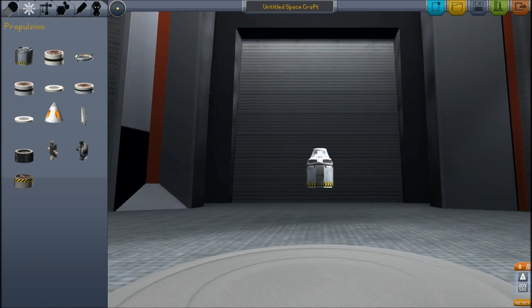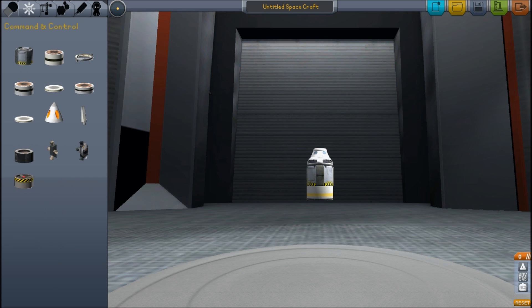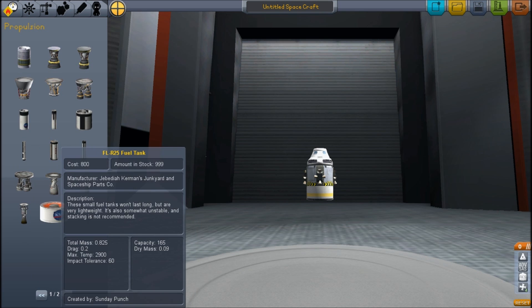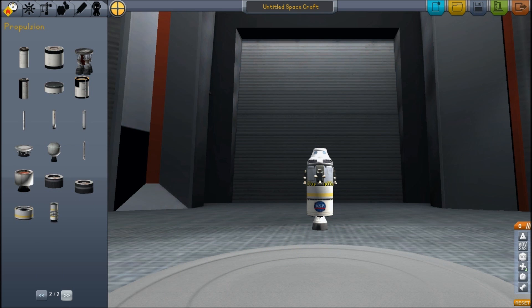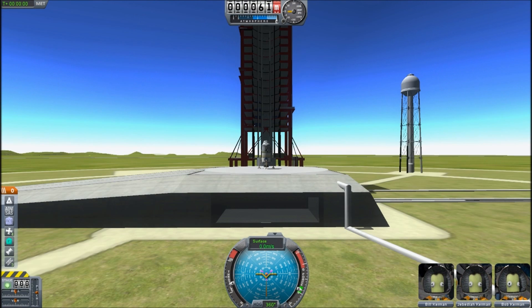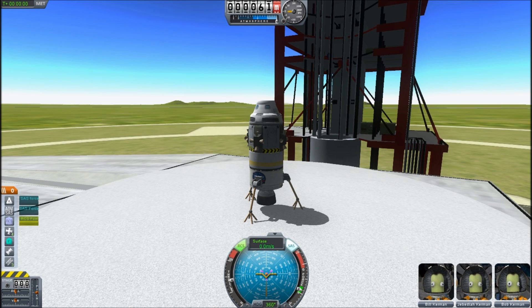Let's build a more stable rocket. What I'm adding here is another item called the Auto SAS. This is not a passive SAS unit like the other one - this actually controls all the different attitude control systems on your ship to keep it stable. I'm putting reaction control thrusters on top and dropping in a small fuel tank. We're basically going to make a little lander here, with a vectorable thruster so that we have some control there, and landing legs.